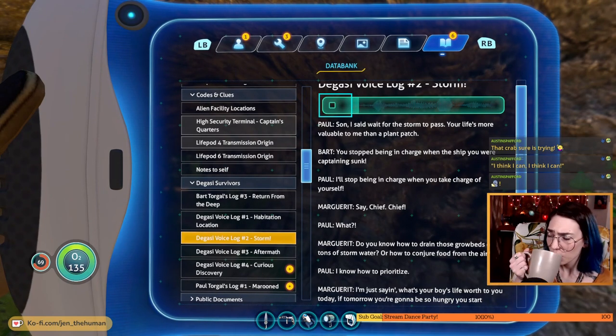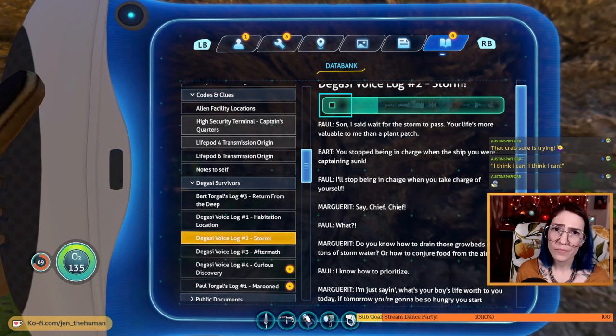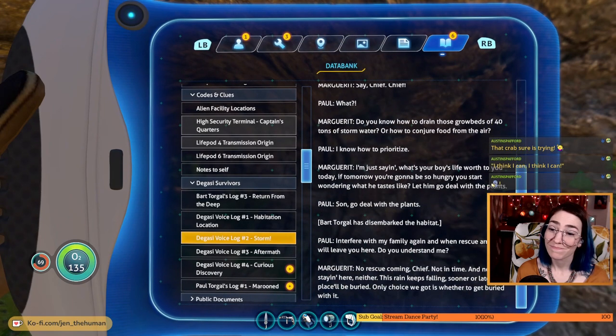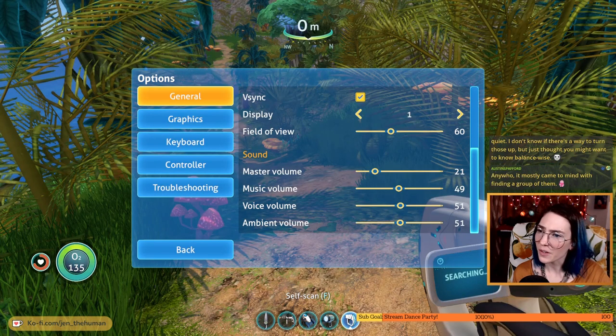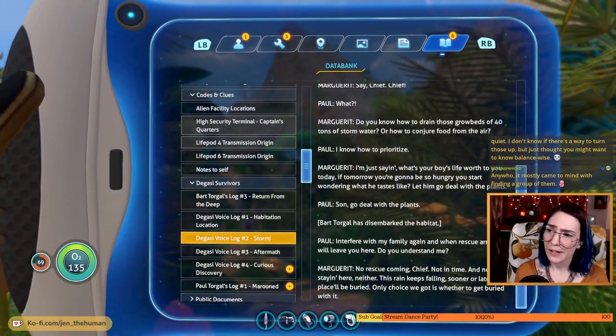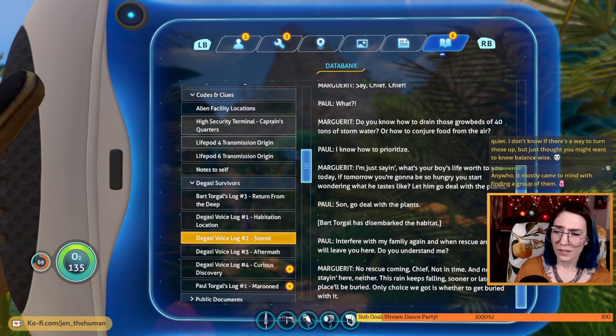Your life's more valuable to me than a plant bench. You stop being in charge when the ship you were captaining sunk. I'll stop being in charge when you take charge of yourself. Chief, what do you know — how to drain those grow beds of 40 tons of storm water, or how to conjure food from the air? I know how to prioritize. If that's so, what's your boy's life worth to you today if tomorrow you're gonna be so hungry you start wondering what he tastes like? Let him go deal with your plans. Sorry to hear the interruption — voice volume, we can bump that up. Coming chief — not in time, no staying here. This rain keeps falling, sooner or later this place will be buried, the only choice we got is whether to get buried with it.